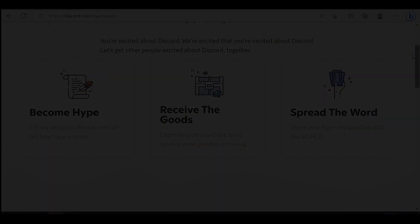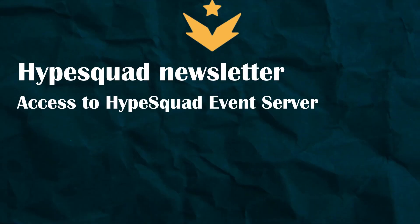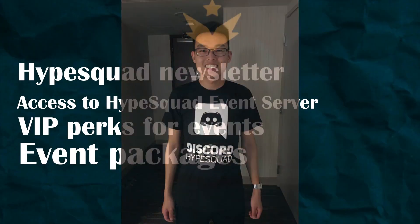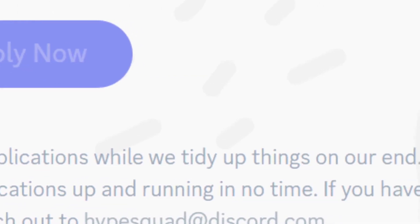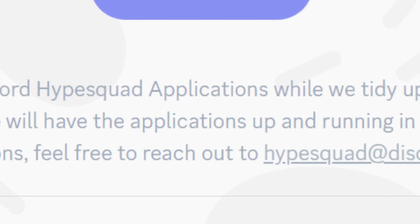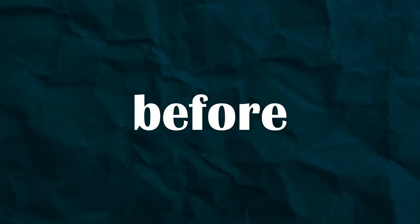This badge comes with many perks: HypeSquad newsletter, access to the HypeSquad event server, VIP perks for events and conventions, and event packages like a shirt and other goodies. However, the website currently says applications are paused while they update things. I tried to reach out to hypesquad@discord.com before making this video and they never responded.